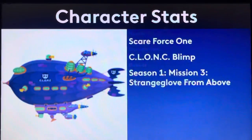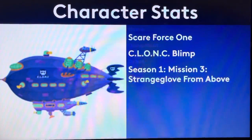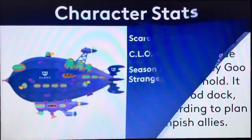Character stats here. Native: Scareforce 1. Occupation: club blimp. First debut in Season 1, Mission 3. Strange Glove from above. And that's it. I'm supposed to say vehicle stats, but character stats works fine. So yeah, that's it.